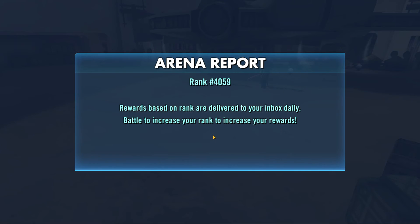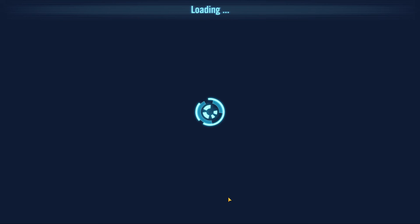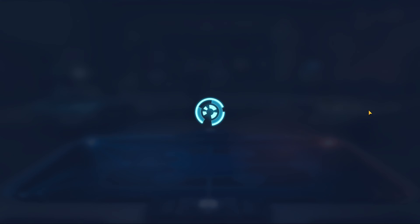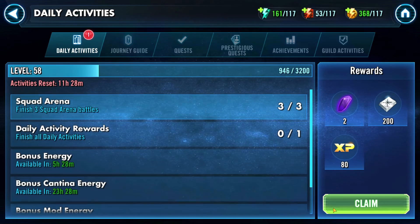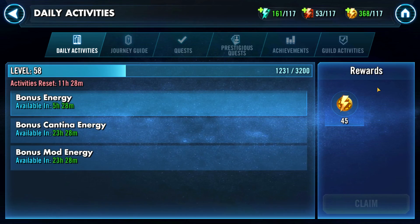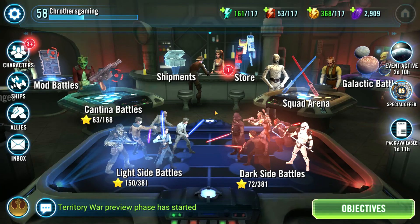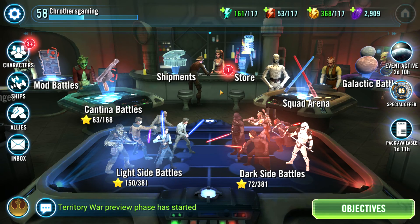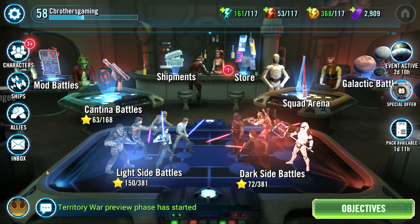That finished our dailies for today. Rebel allies have 23 speed - that's a pretty good leader ability, I didn't know he had that. We finished our daily activities today, so we'll get those 25 sim tickets. Once we're at level 60 those sim tickets will not be a problem anymore, as we will have plenty from the fleet arena. Thanks for watching, guys - appreciate it. Sorry it was a little longer, but we did some good stuff. We'll see you guys next time.